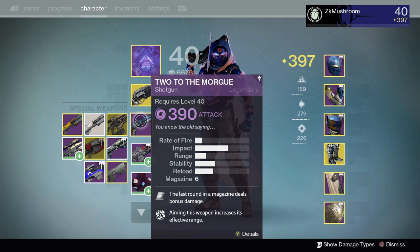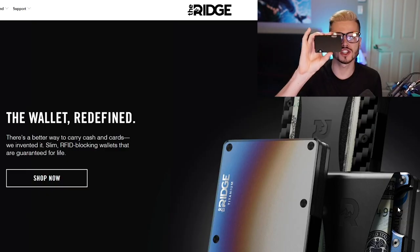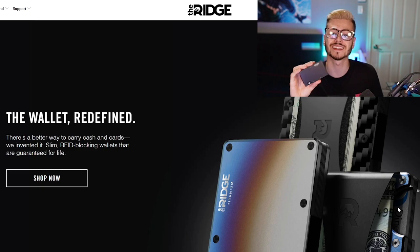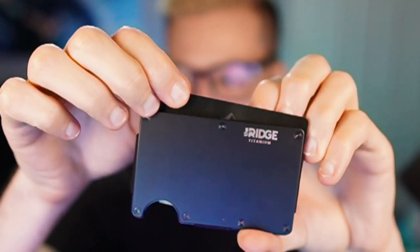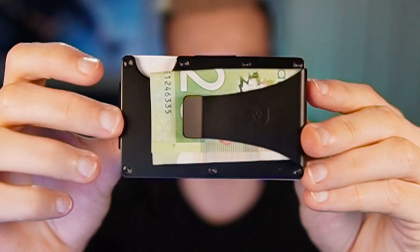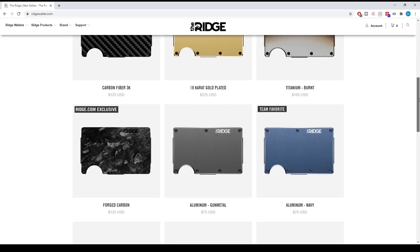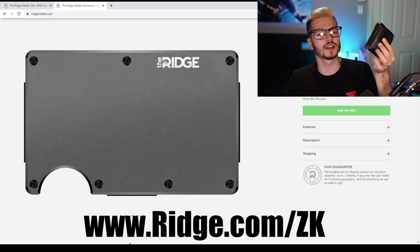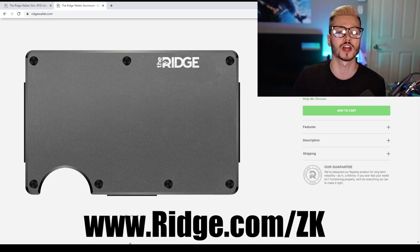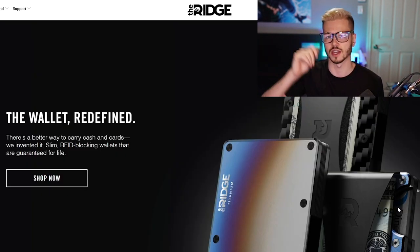We're gonna use the shotgun Two to the Morgue. Just quickly before the video, this video is sponsored by Ridge. The Ridge is an amazing light and minimal front pocket wallet designed to help you ditch those old bulky wallets. It can hold up to 12 cards and they're easy to remove. On top of that, you can have room for your cash in the back. There are over 30 colors and styles including carbon fiber and burnt titanium, and each wallet comes with a lifetime warranty. Head over to ridge.com/zk and use code ZK for 10% off. Thank you so much to Ridge.